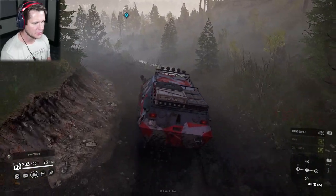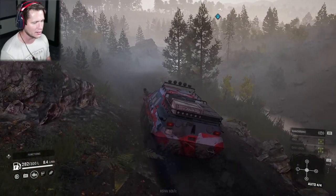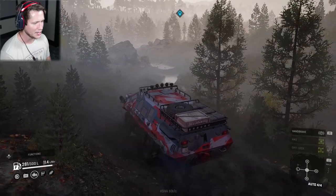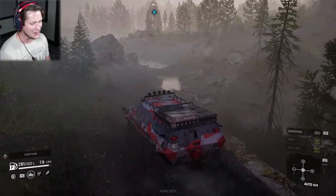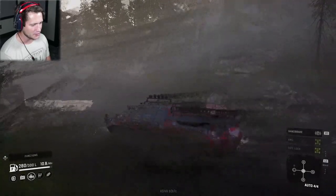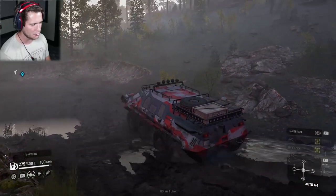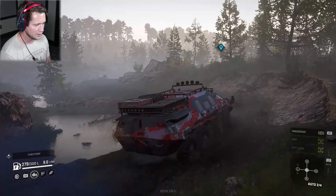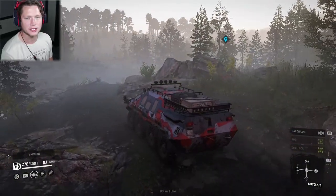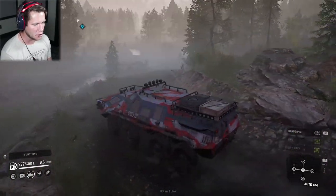We've got a really nice full 180-degree unobstructed view through all the windows. This thing is just cruising. We've got a pretty big fuel tank but we are using quite a bit — eight to ten liters a minute depending on the terrain. That's a little concerning, but if you're slogging through this stuff you're probably not worried about fuel economy. We're about 300 units from the tower.